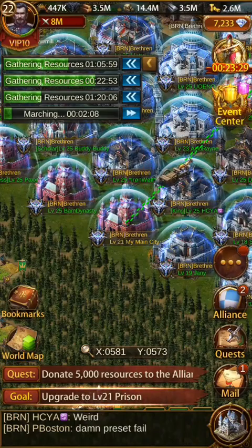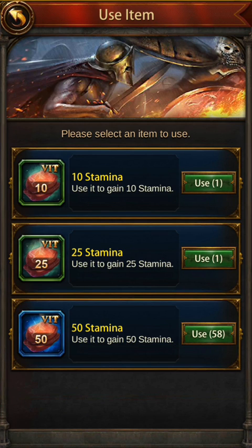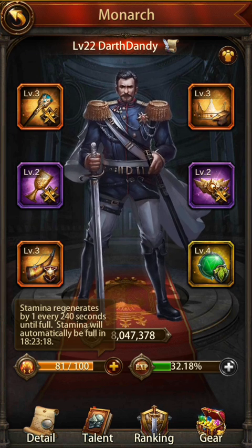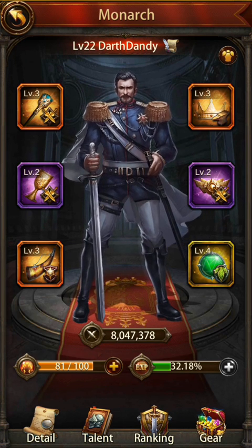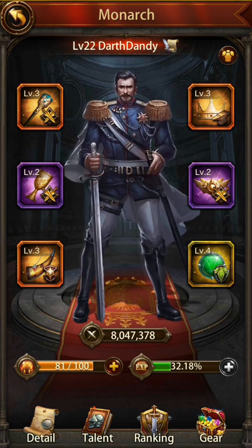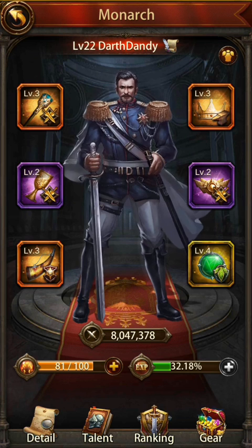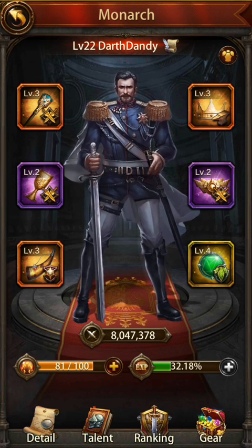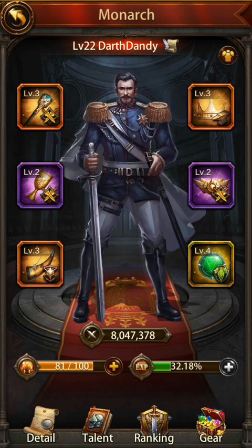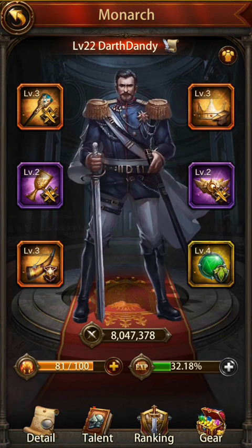So we'll talk about stamina. You can look up your stamina by clicking on your monarch, and clicking on the plus sign will allow you to add some stamina. You can also see the 81 out of 100 there. This is very important — stamina regenerates once every 240 seconds until full, and resets with the server clock, which is about 3 a.m. Eastern. That's a full run of stamina.